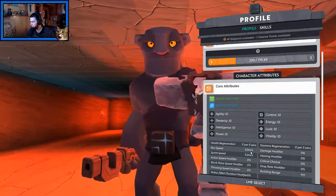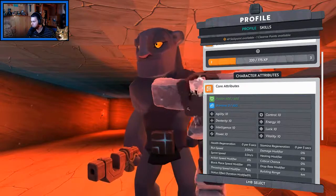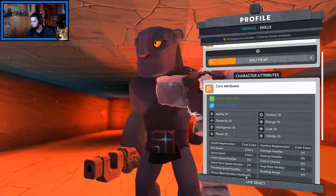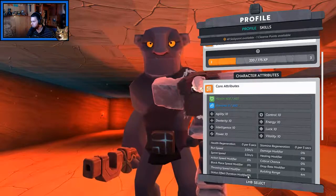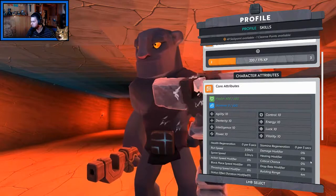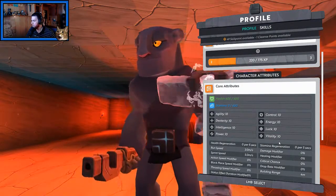I've got health regen, run speed, sprint speed, action speed modifier, block place speed modifier — oh, that's kind of neat. Throwing speed, status effect duration modifier, stamina regen, damage modifier, healing modifier, critical chance, drop rate modifier, building range. That is super cool.